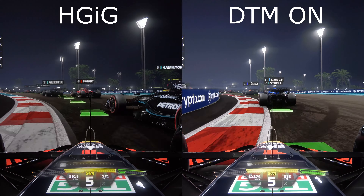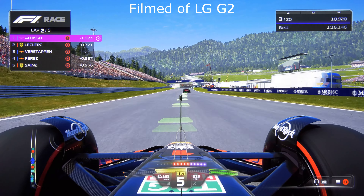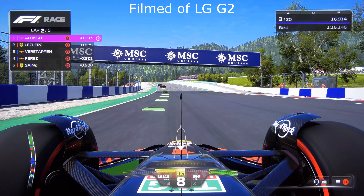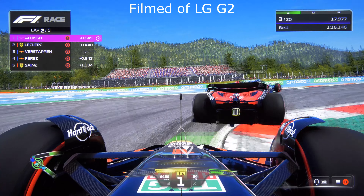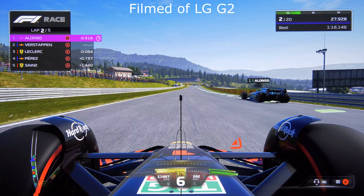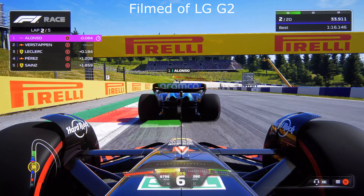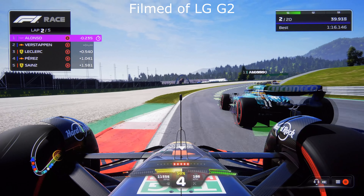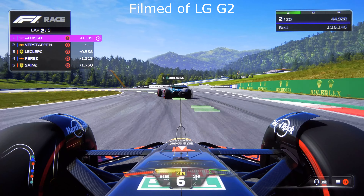Some of the specular highlights like lights or reflections are just not looking very nice. I understand that a racing game like Formula One is not comparable to games like Horizon Forbidden West or Gears 5, where we have tons of really good looking HDR effects. But on the other hand we have games like Forza or Gran Turismo where we have great HDR effects — the whole HDR implementation there is on a completely different level.